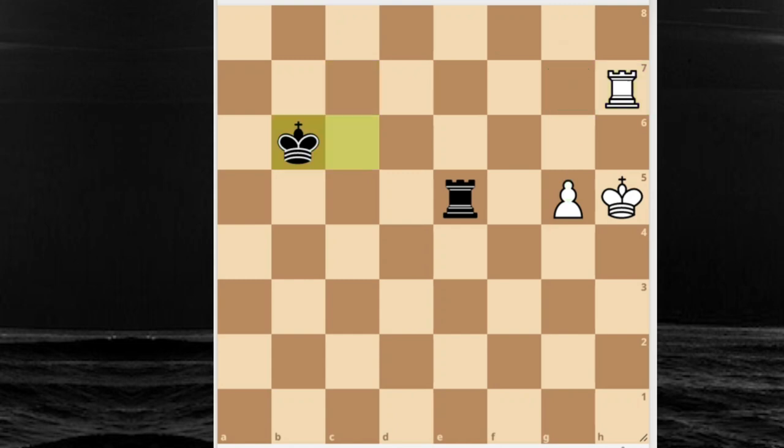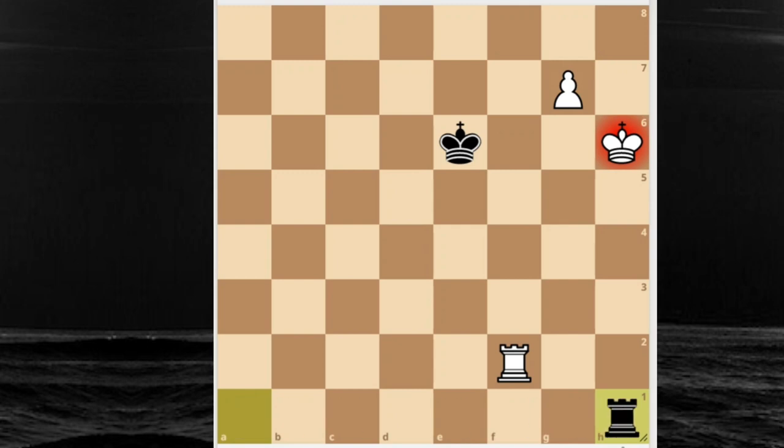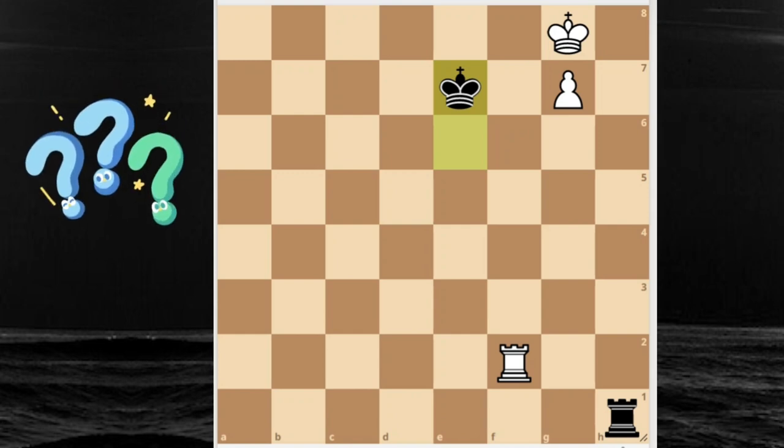White cuts off the king and just plays g6. In my previous video about rook endgames I told you the five ways of winning for white in this type of position. The most popular winning technique is called the bridge. For those who don't remember - can you tell me how to win for white in this position? How to build a bridge? Let's be builders and build a bridge. What should white do?